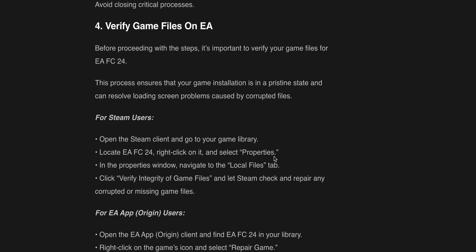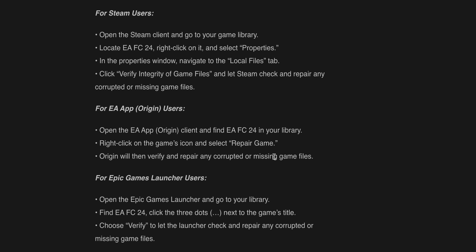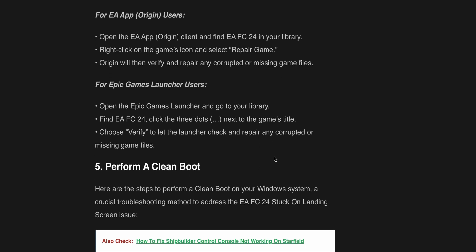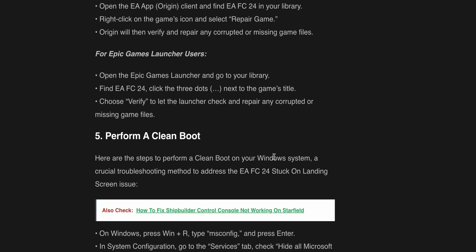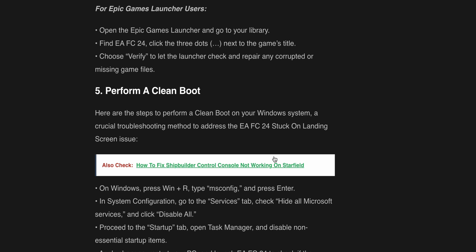The fourth option is to verify game files. It's important to verify your game files for EAFC24, as this ensures your game installation is in a pristine state and can resolve loading screen problems caused by corrupted files. For Steam users: open the Steam client, go to your game library, locate EAFC24, right-click and select Properties, navigate to the Local Files tab, and click Verify Integrity of Game Files. For EA App users: open the EA App client, find EAFC24 in your library, right-click the game icon, and select Repair Game. For Epic Games Launcher users: open the launcher, go to your library, find EAFC24, click the three dots next to the game title, and choose Verify to check and repair any corrupted or missing game files.